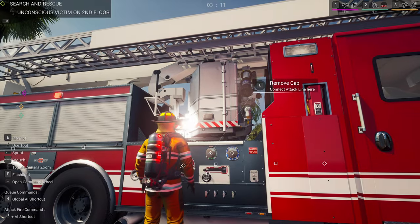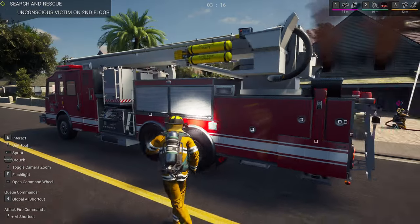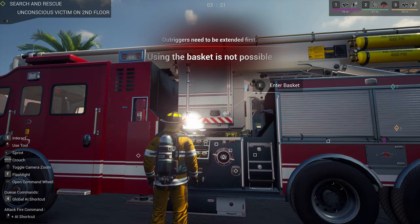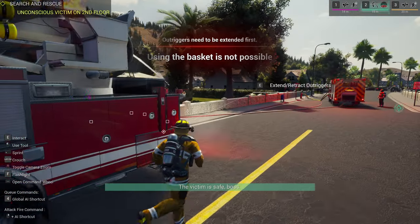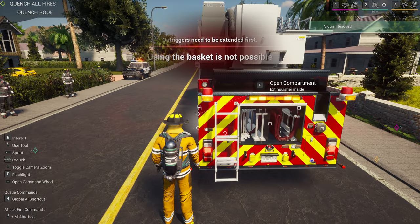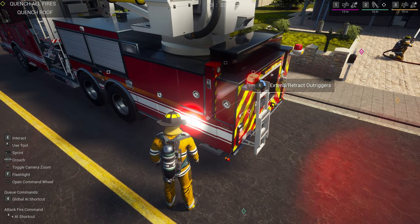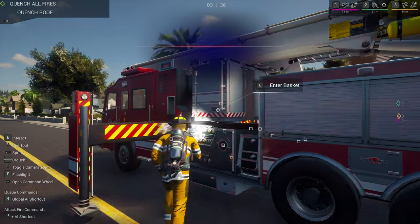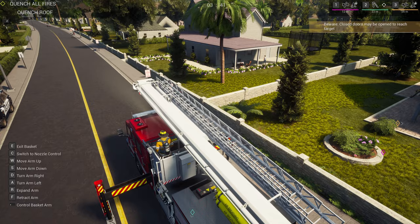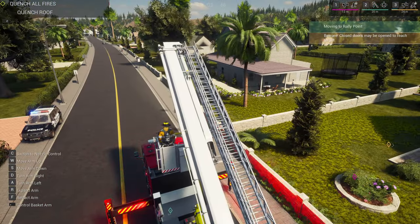That gives me a good idea for dealing with that issue up there, but we'll worry about that later. How do I get into this thing again? Oh, I can enter the basket through here, apparently. Using the basket — outriggers, right. Where are the outriggers? Outriggers, there we go. I can't give orders while in here, apparently. Lovely.